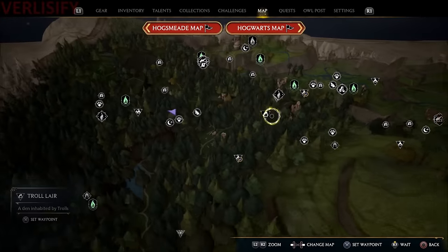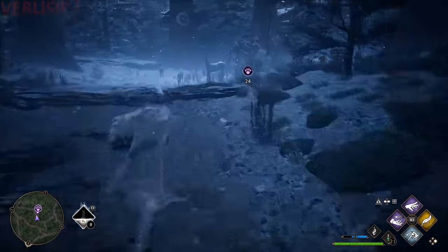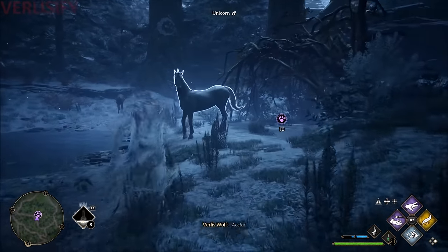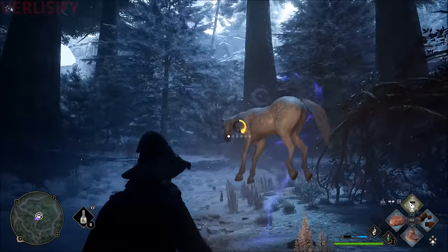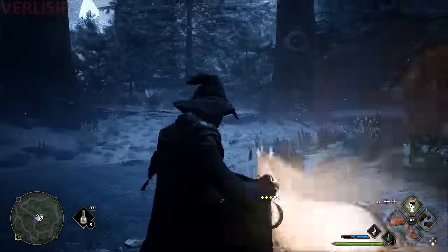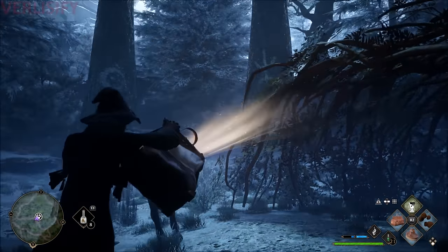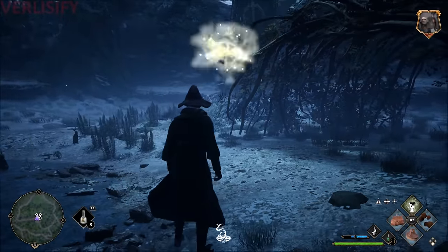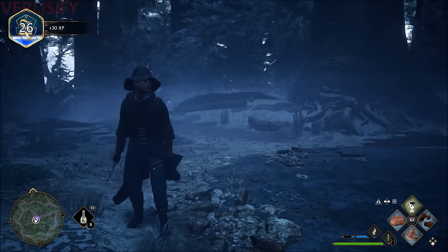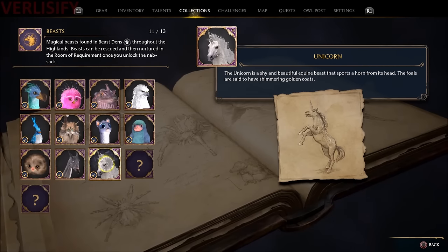Unicorn is also in the Forbidden Forest and I was told it would be the most challenging one to get. The tactic that works is to spam invisibility potions, run up close to it, and then combo it out with your spells. And with that, we have them all except for the two story-gated ones — the Grafhorn and the Phoenix.